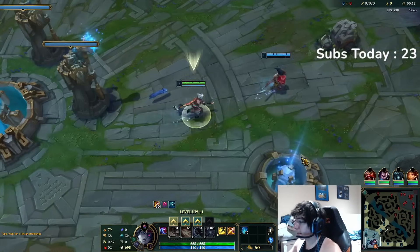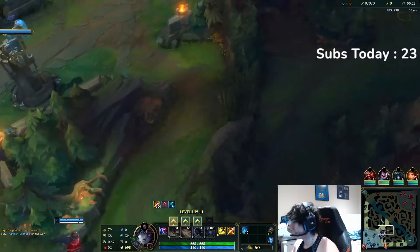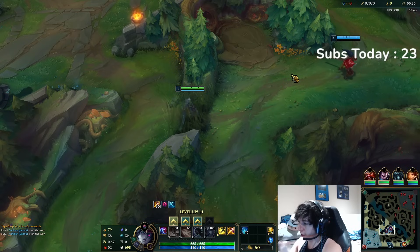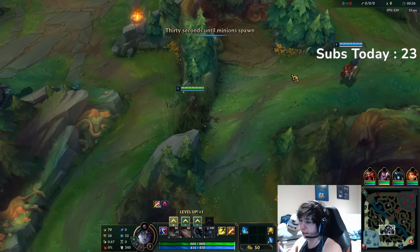I've actually noticed this from playing top lane — you should not actually max your Q first, you should max your W. Hear me out: you're not going to just outright max your W. You're going to put three points in your Q to help with early fighting, early skirmishing, and early clear speed, and then after that three in Q at level six, you're going to be maxing your W.